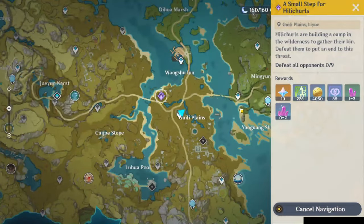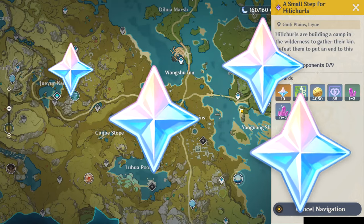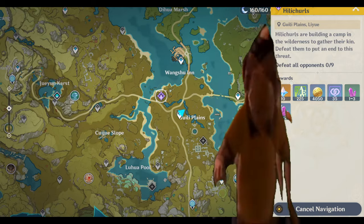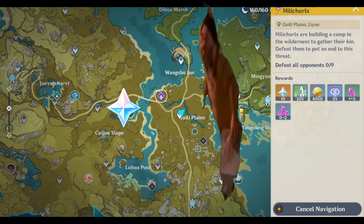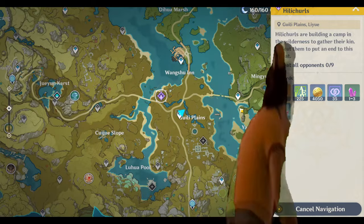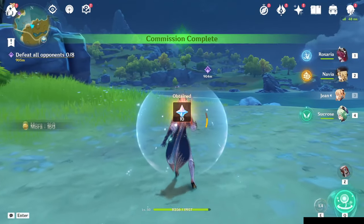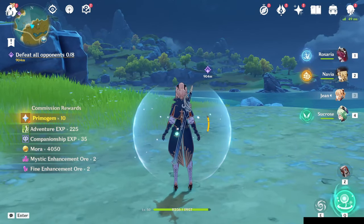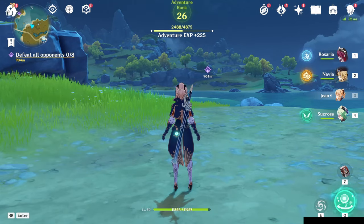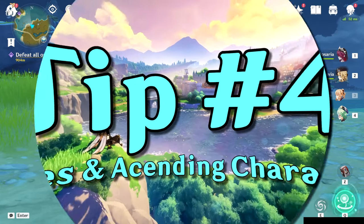The next tip is always doing your daily commissions. It's basically just free primogems for minimal work, so there's no real reason why you shouldn't be doing it. As a beginner, you want to get as many characters as possible, so getting all the primogems you can is to your advantage. Most of the time the tasks are super simple and you get quite a good reward, especially if you do all four and then collect your commission from the adventurer's guild.